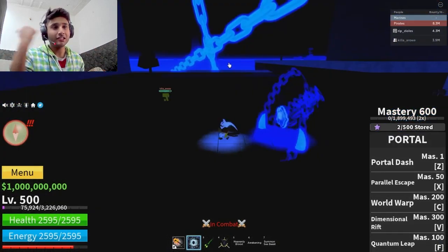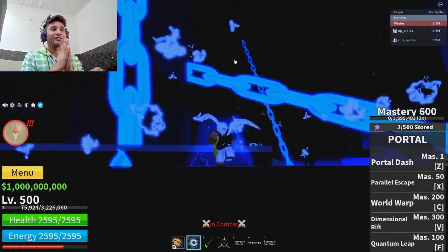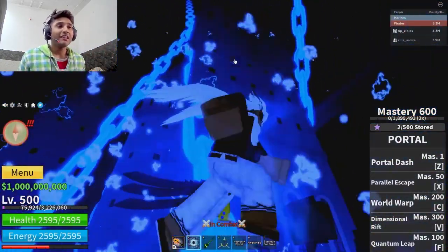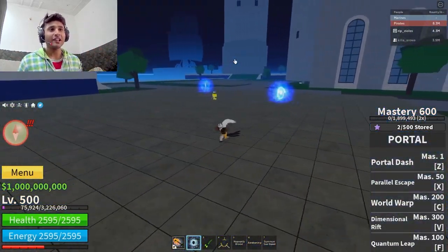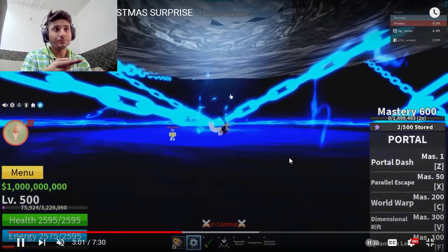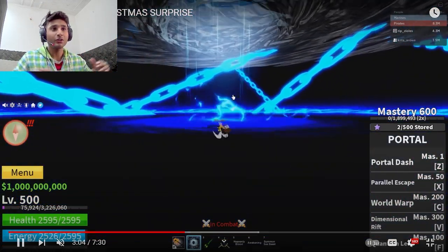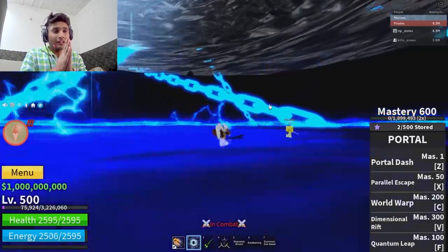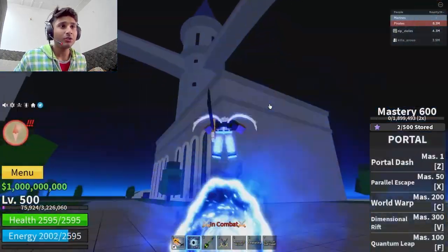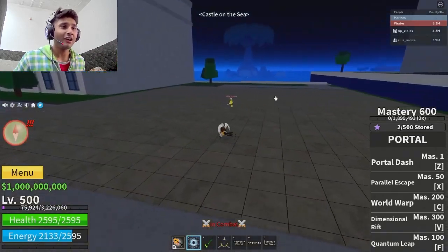They've also revamped Soul, but it's kind of the same. The thing they've done with Door is really awesome. They've literally added a One Piece-style thing where you can go to a different dimension with it. See this — you can literally enter a different dimension. Door was really good before too, but now I think everyone is gonna want it.